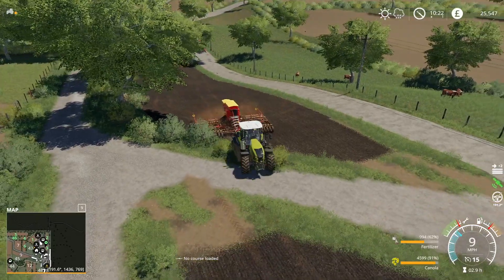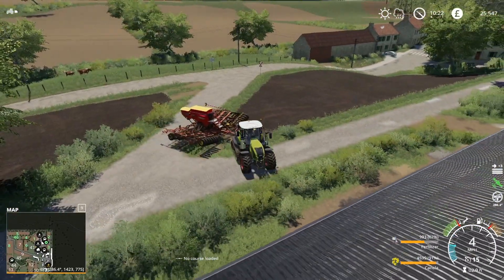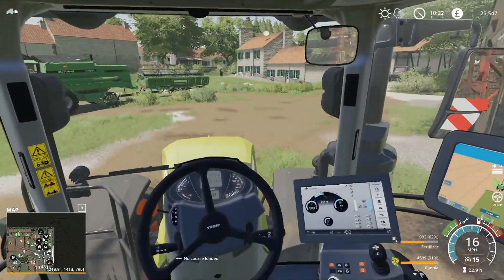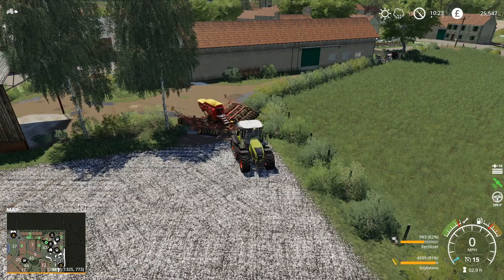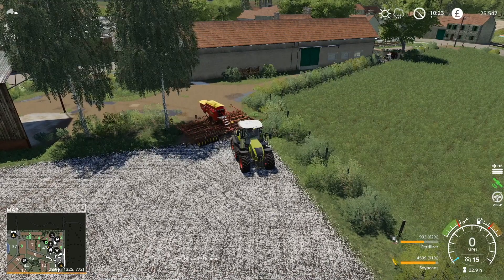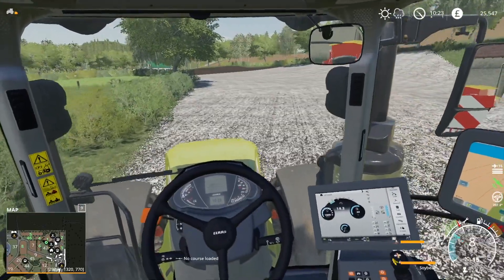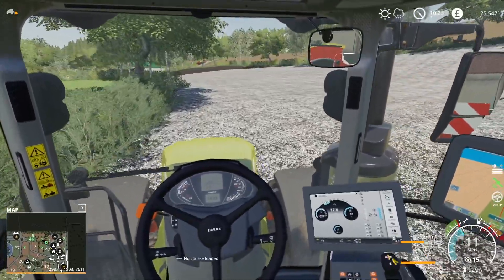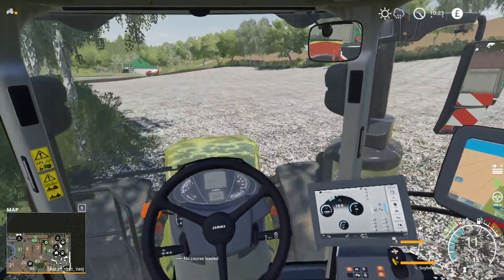Now it is time to go over and get going on the big field — fields 1, 4, 5, and 46 — the big field that we made in the last video. Okay guys, we're just coming up to that big field, which I'm going to be drilling with soybeans. So let's erase our old GPS course and make sure we're nice and close in to the side.